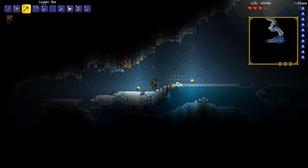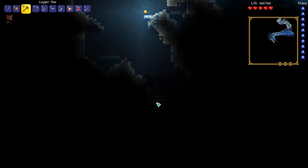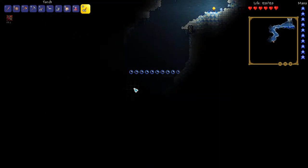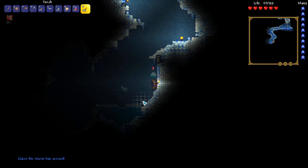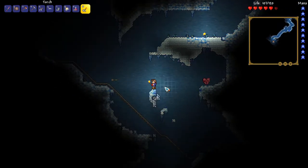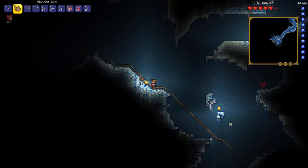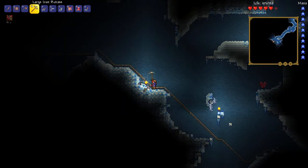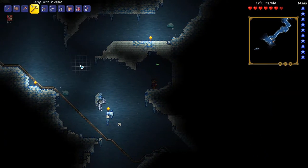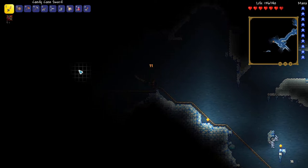There's a dart trap - right here. Whatever, this is a deep cave. Oh, it's a life crystal! I've got to start being more careful of traps. Is that another life crystal? Oh geez, there's a railroad - I just noticed that! Apparently there's a dart trap slope. Let me have this life crystal.